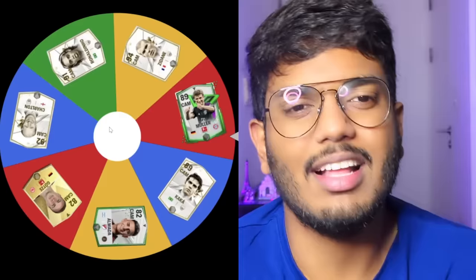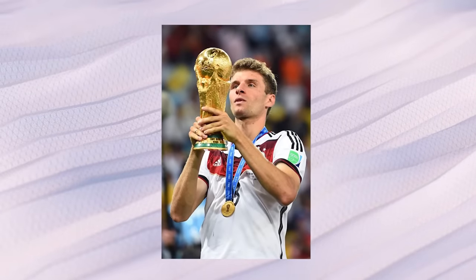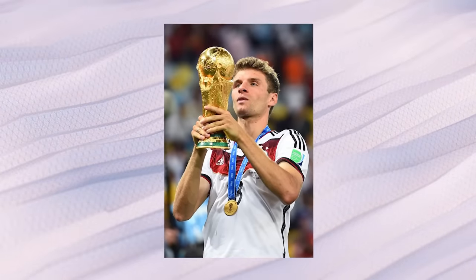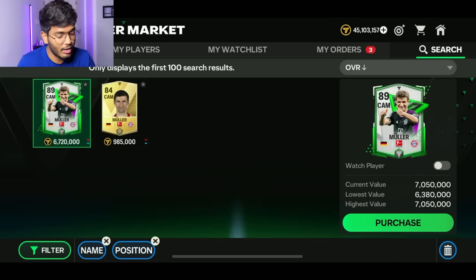Let's go and spin for the CAM position. It's loaded with amazing cards but also has some bad ones like Almeda and Gotze — hopefully we don't get Mario Gotze or Almeda. Hoping for a 90+ rated CAM. I think that's Muller — yeah that's Muller. Muller is not at all bad, 89 rating. Thomas Muller won the World Cup in 2014 with Germany. I'm going to bid at 6.9 million coins.